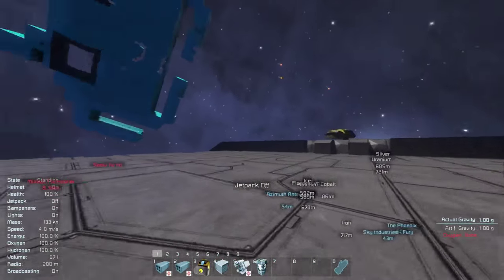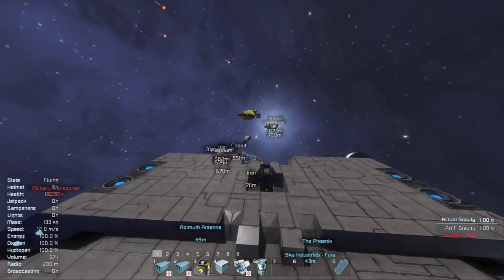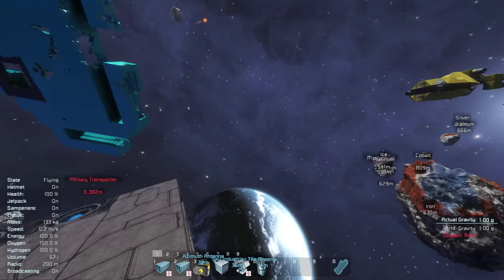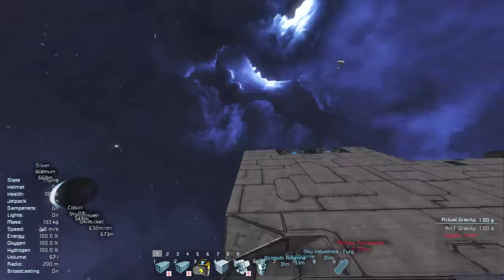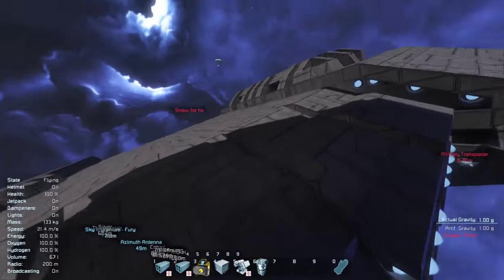I've got one, two, three gaps in the side here. So if I stuck a target designator on the top and bottom, that covers everything I could possibly need. Then the missile launchers will come out the side, and even if the target is in front — hang on, can you paste another ship directly in front of the ship?